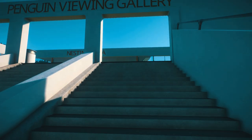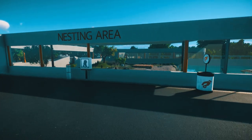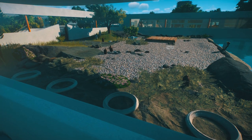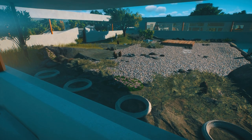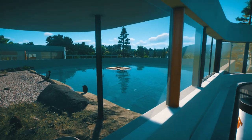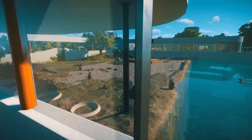On this side we've got the nesting area, inspired by Edinburgh Zoo. If we look down here we've got these little rings — they collect the pebbles there and make their nests and lay their eggs, or they would do if there were any eggs in Planet Zoo. There are a lot of penguins in here now. I started at six and I think we've got about 18 now — lots of little babies.